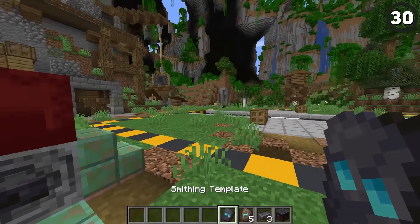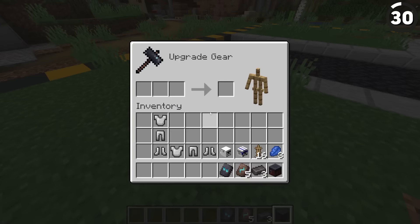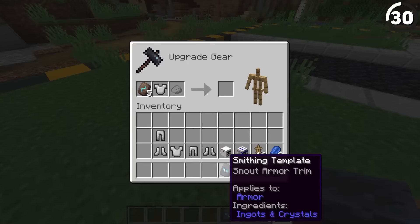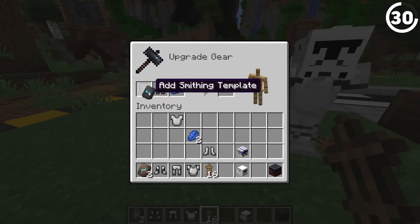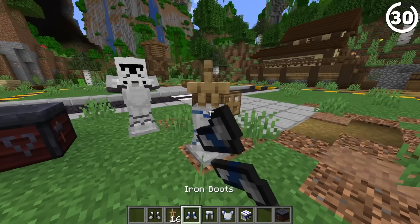There are so many things to do with armor trims. First, if you take some of the new Shaper armor trims and mix them with iron armor, then for the surprisingly high cost of three netherite, you could have yourself the perfect set of Stormtrooper armor — and even without arms, I'm sure they're as good of shots as regular Stormtroopers. If you do the same steps with Lapis Lazuli and use a snout trim on your chest plate, just like that you've also got yourself a set of Clone Wars armor.